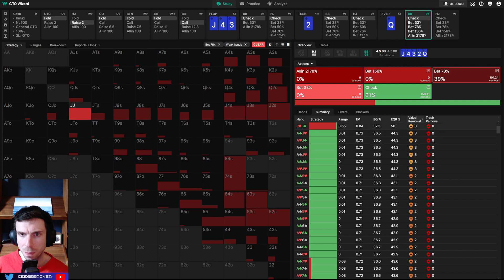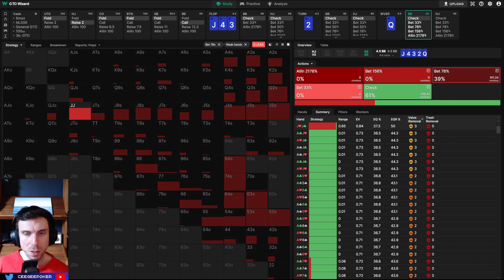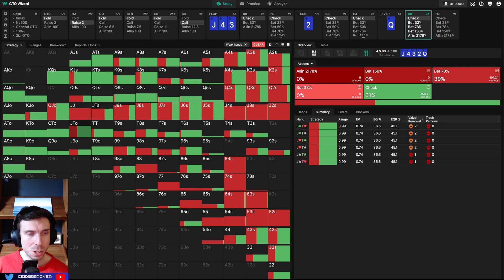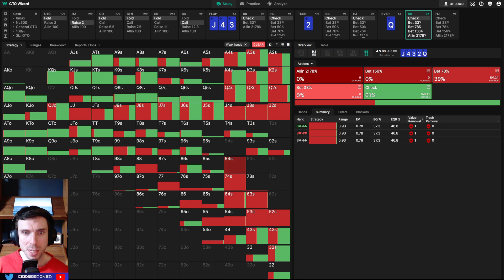Looking at trash removal and value removal — this is what's very interesting to me. On these monotone boards, a four-flush or five-flush, the combos that end up bluffing the most are the ones that have connectivity on the board, but I don't really understand the theory behind it yet. The value removal is highest when you have like top set on this texture, and that's the hand that actually bluffs the most. I don't understand why pocket jacks is such a high-frequency bluff, or why having a four in your hand is such a good bluff.